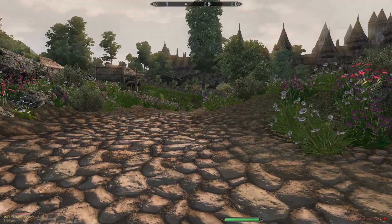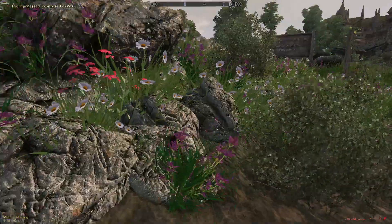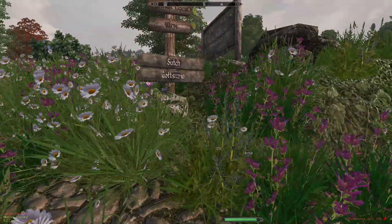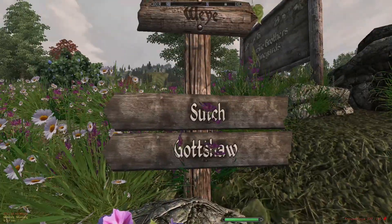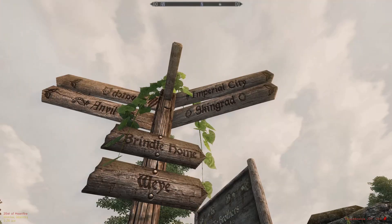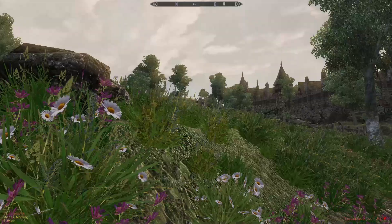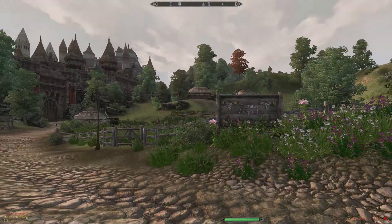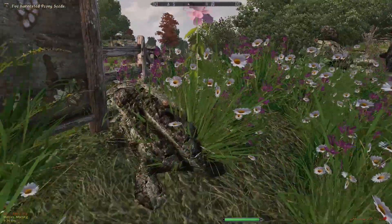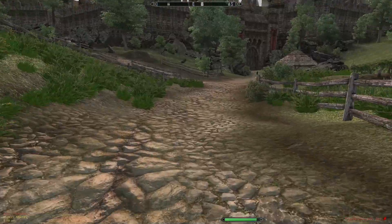Let me stop through — oh, a signpost! Gottshaw, Sutch, Wayside, Brindle Home, Skingrad, Imperial City, Kvatch, and Anvil. The Surilie Brothers' Vineyards and Tamika Vineyards — oh hey, I actually have some of their wines on me. I bet they sell really rare vintages that I can never hope to afford right now.